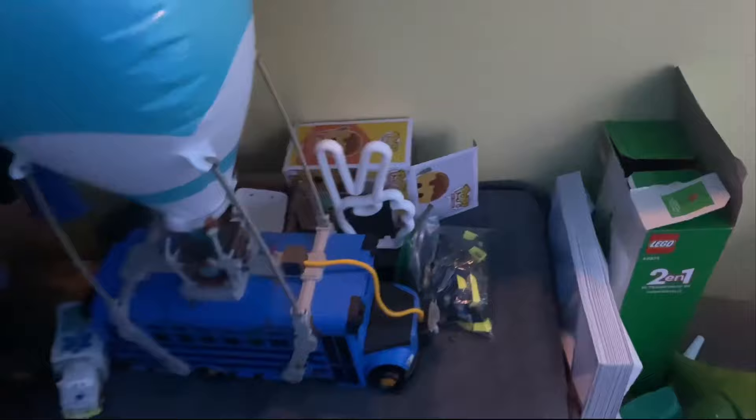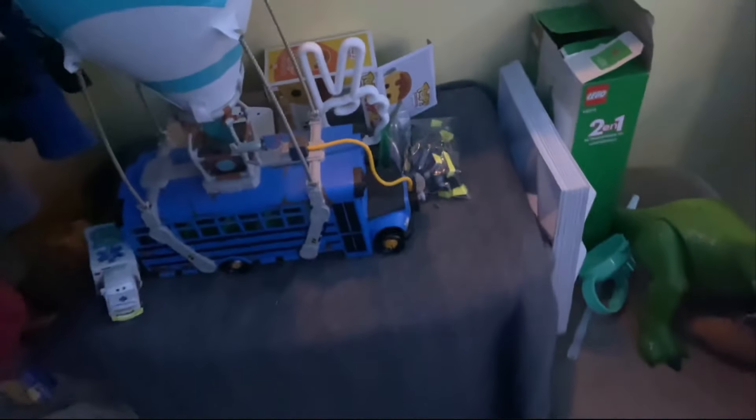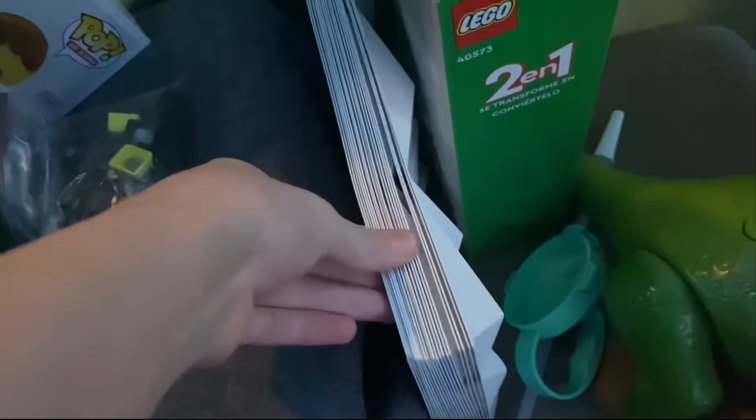Then we have my Fortnite poster right here, because we like Fortnite. And then right here we got — this is kind of the messy part of my room — just some 3D panels. And then we got this Lego set I forgot to build from Christmas. We got Rex from Toy Story, some other stuff over here like boxes and other stuff. Keycaps for my old keyboard.